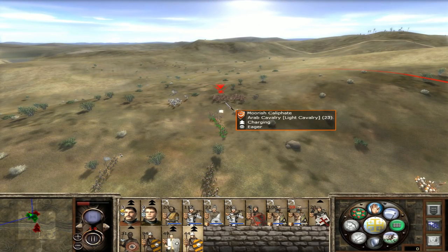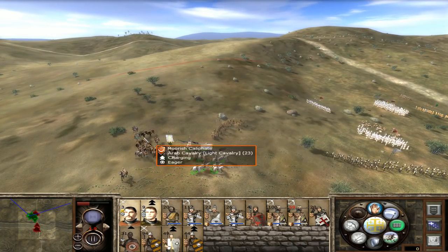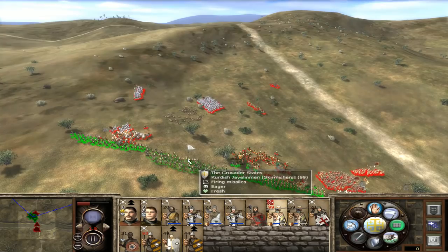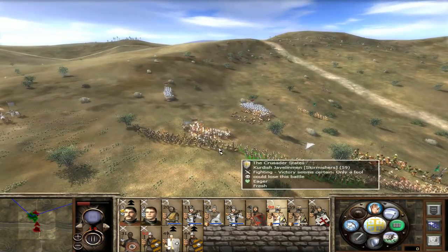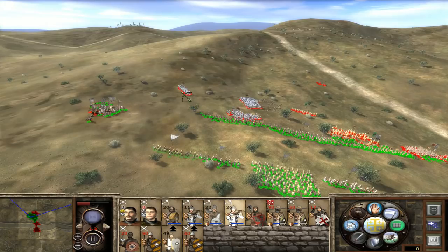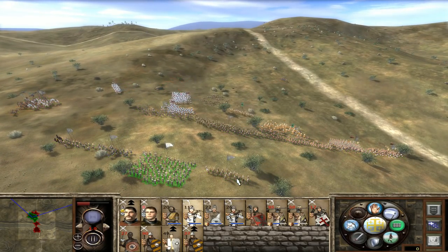So I deployed far from the bridge, and indeed we start fighting the reinforcements right away. They've got a few of those Arab Cav on our left, and I was eager not to fight them with my generals, having seen before that they're actually quite powerful for a light cav unit. But I couldn't escape, so I had to fight them in the end with some spearmen to support. Across the rest of the line, we're just doing our best with the scraps of troops we have left over from the very bloody victory we won previously down the hill at the bridge.